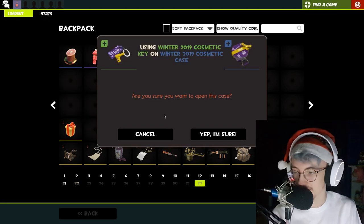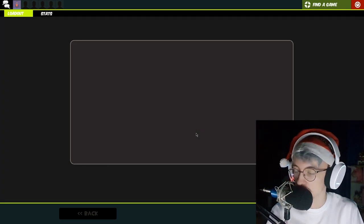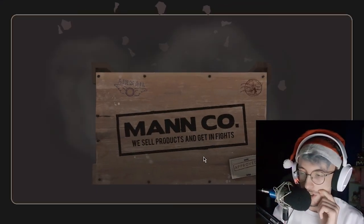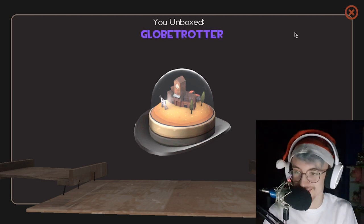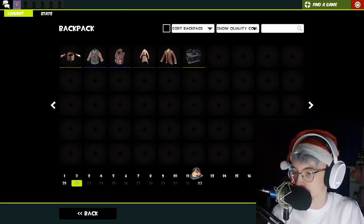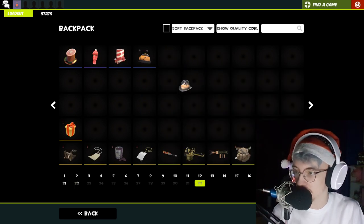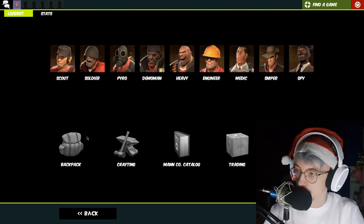And the final case — the Globetrotter, very nice. No unusuals, no strangers, but I did get the hats I wanted, so that is very epic. Thank you Valve for that. Let's see what some of these cosmetics look like on classes.